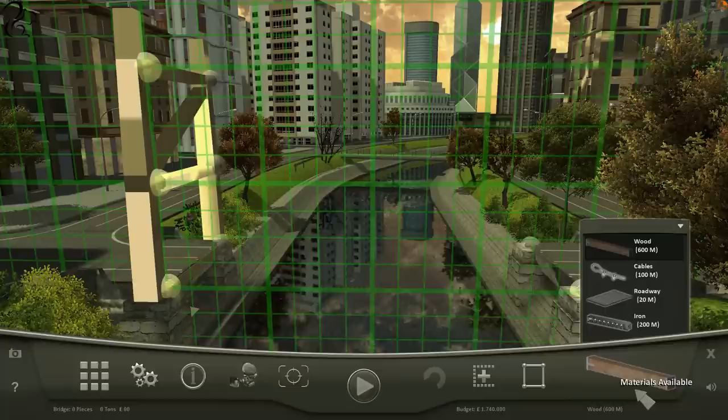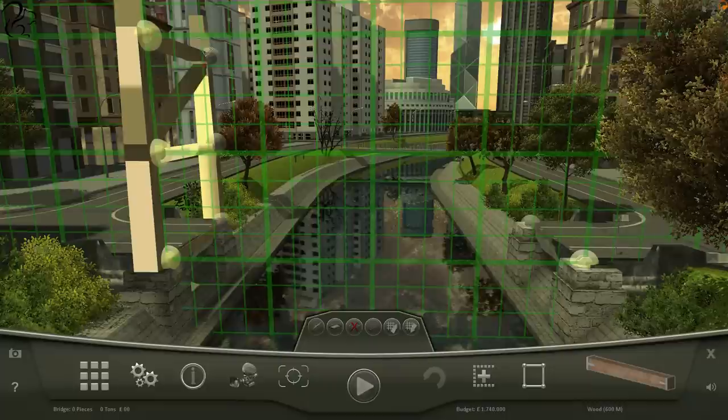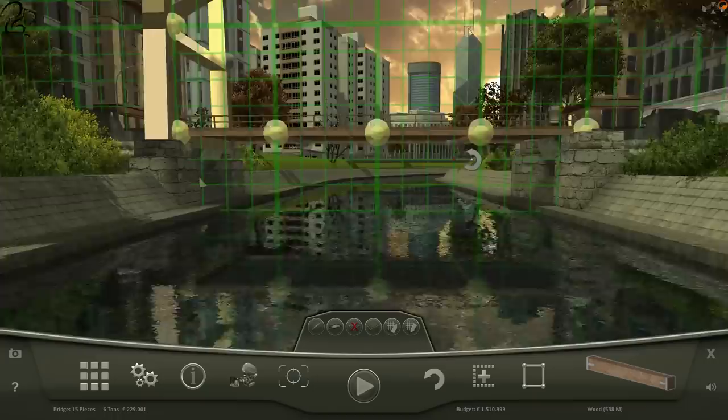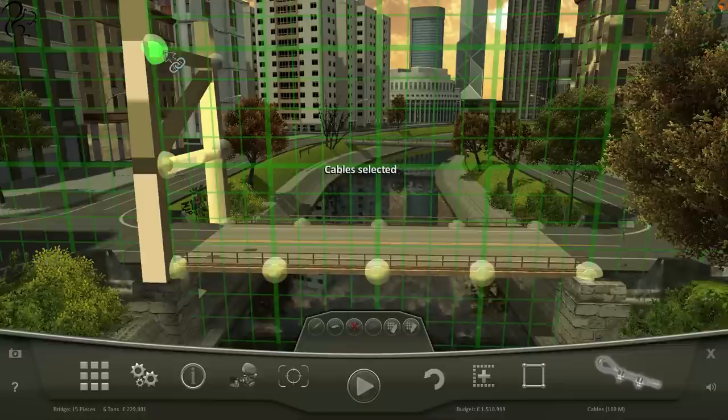So I'm on this one which is a city map. Looking at my materials I've got 600 metres of wood, 100 metres of cable, 20 metres of road, and 200 metres of iron. My first immediate thought, because I've got support on one side but not on the other, is that given the fact I've got cable I could probably do a suspension structure here. My first thought was to go across with iron but then I thought, well, let's try some wood. I've got the cross beams turned off - those are the structures that go diagonally. I'm trying to save on cost and weight.